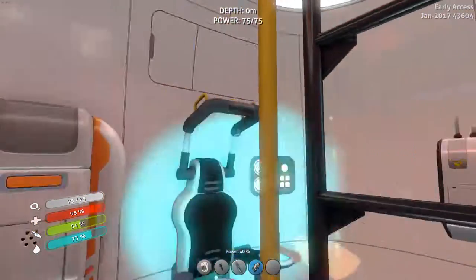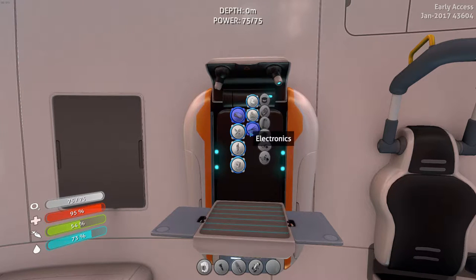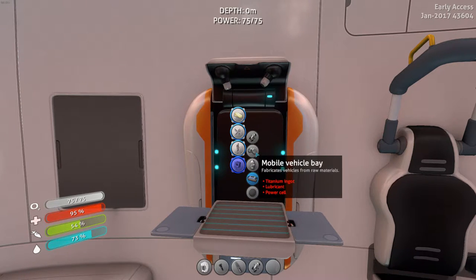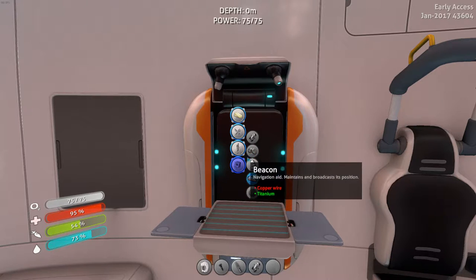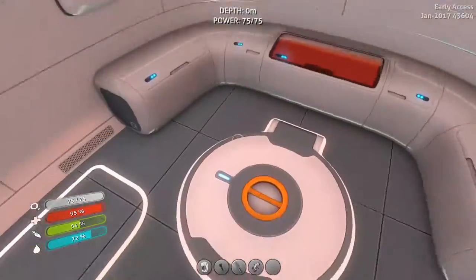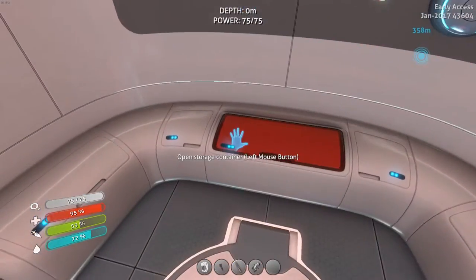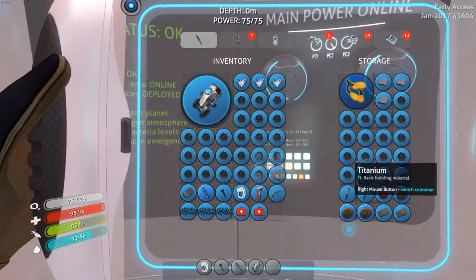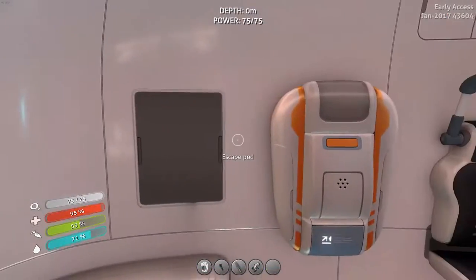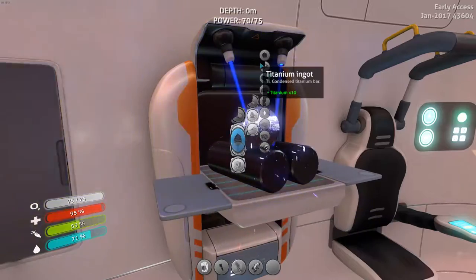Reef backs and all kinds of stuff can spawn in the shallows, or at least go into the shallows since the update. Titanium ingot, lubricant, power cell — what's the power cell worth? It's two batteries and some silicon rubber. Oh, I don't have any room in my inventory.